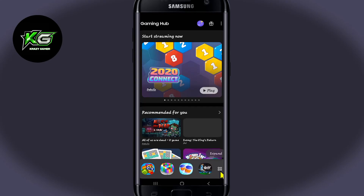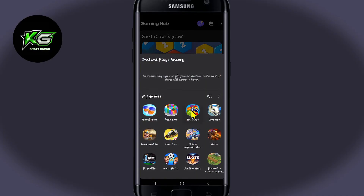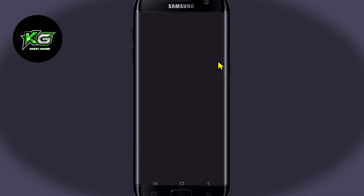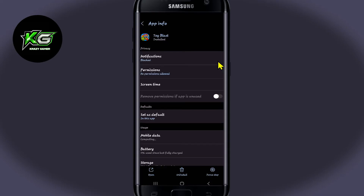Locate the Toy Blast game icon and then long press on it, then tap on the info button, which will take you into the application info page.